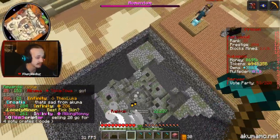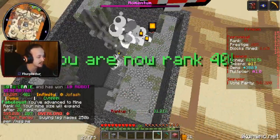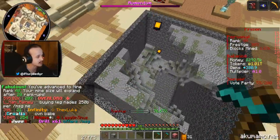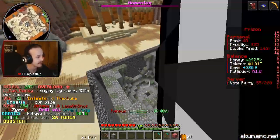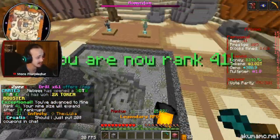Don't worry — we can apply our two times booster that we got from our start of the world crate, so that's awesome. We actually got to the next tier of mine, which is awesome. That gives us a pouch that we can work on unlocking, which is going to be super helpful because we really need tokens.